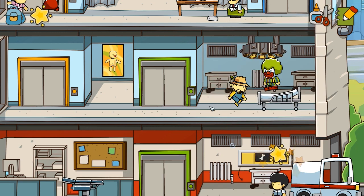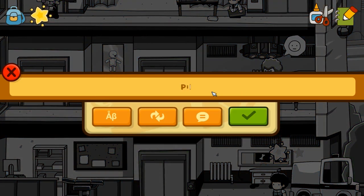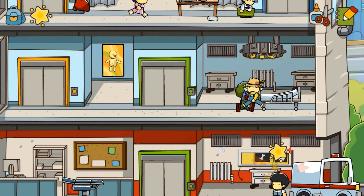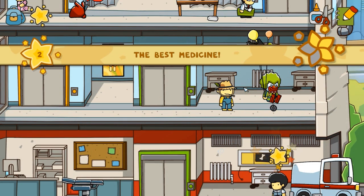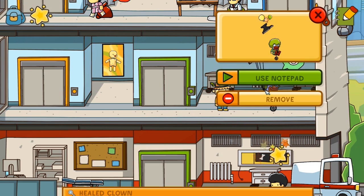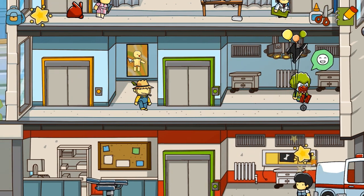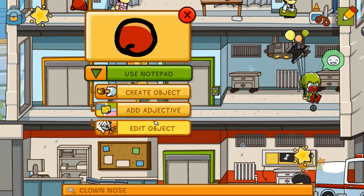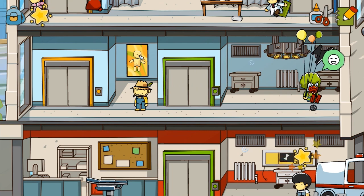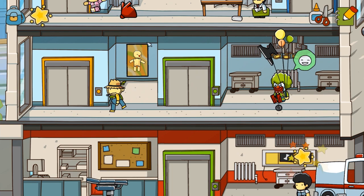It still says 'help me laugh again.' What do I need to do with you? I'm gonna throw a pie in your face. How about that - drop that on him. Is he gonna throw it in my face? I guess that works. An anvil balloon - that makes sense. What the hell is this supposed to be? Oh, I should have given him the clown nose. Well, whatever, it worked - so I'm not gonna complain.